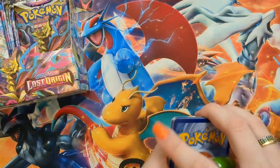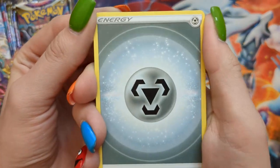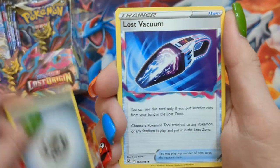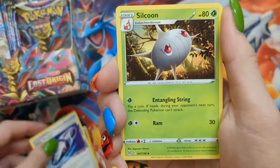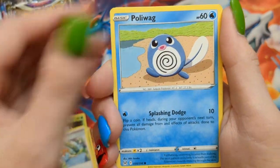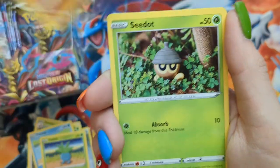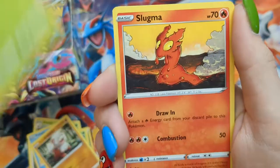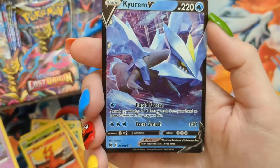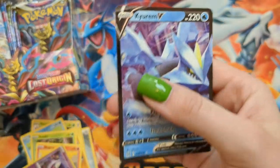Sometimes does your brain just cease to function for about five seconds and then you re-emerge and you're like, what just happened? Pack eight: Metal Energy, Lost Vacuum, Silcoon, Lady, Poliwag — it's teasing me — Oddish, Hisuian Growlithe, Slugma, Reverse Ghastly, and a Curem V. Sweet! Goes nicely with my Curem VMAX.